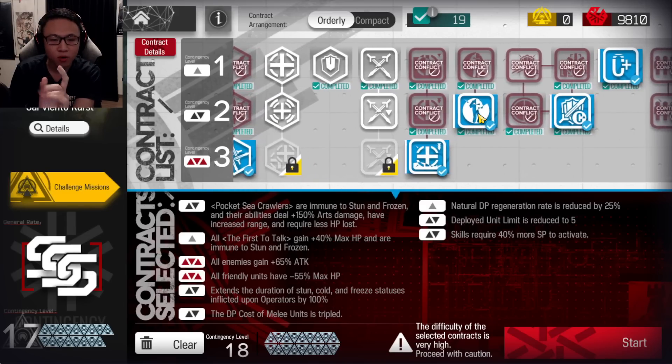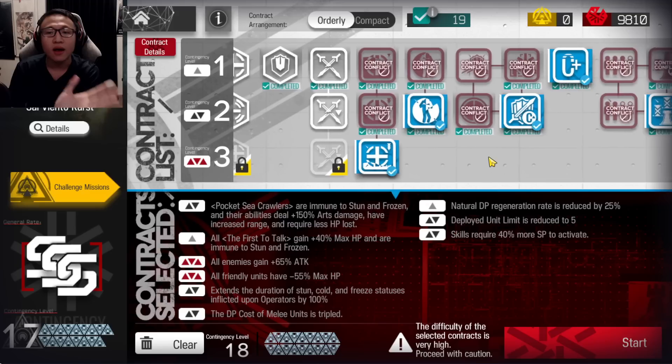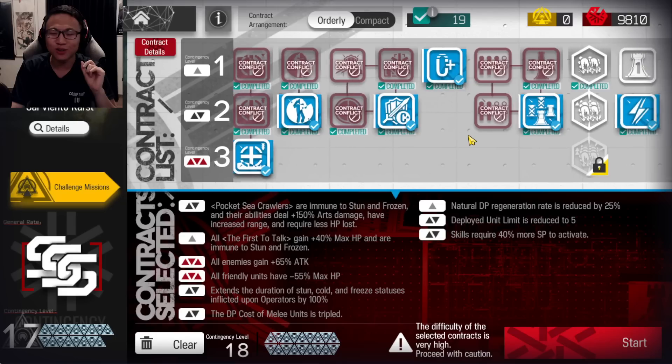We'll take Stun Time or Frozen Time increased by double, 100%. This is a wild one because it's not a certain cost threat — it's something else. We're actually going to take melee Operators at triple cost while also using DP Regeneration down. That sounds wild because Vanguards are also going to be more expensive, but I'll tell you how to do it in a bit.